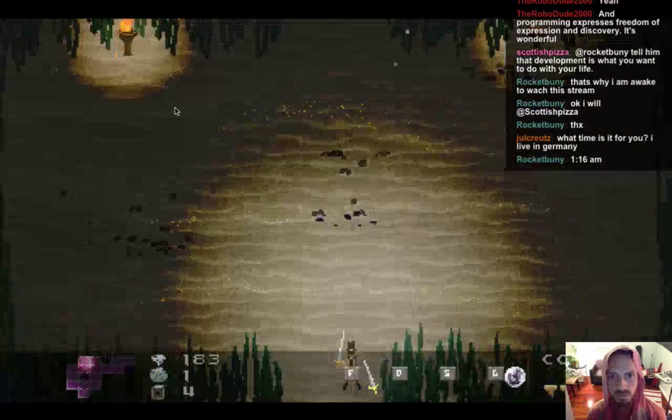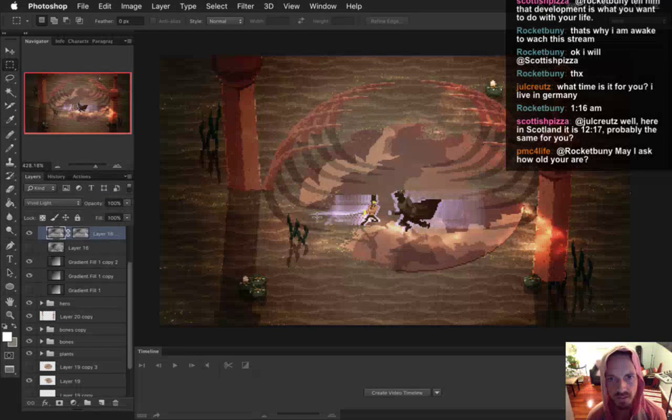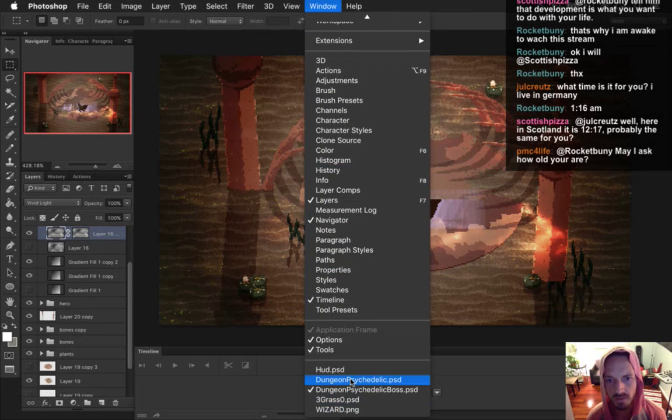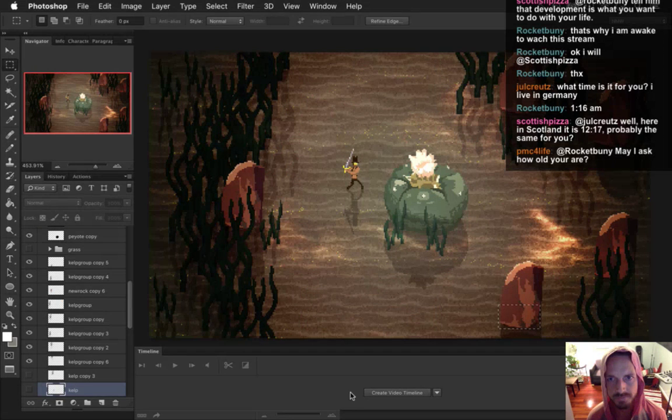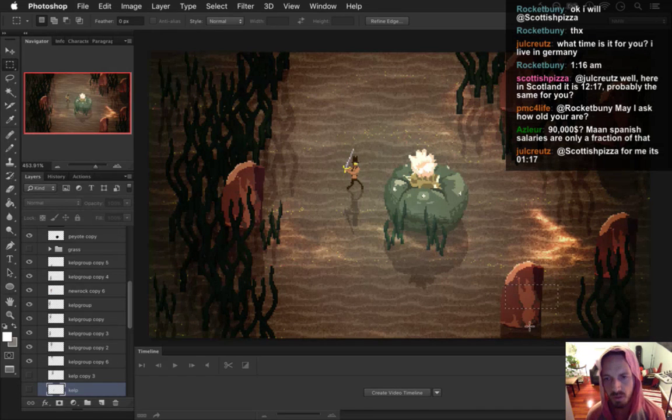Next thing — we've got to start getting this thing to look more like it should, like the mock-up. Some of these pillars would be nice — these are probably a bit big.